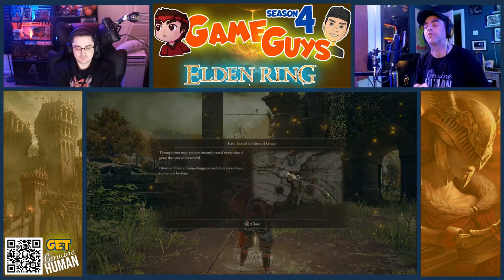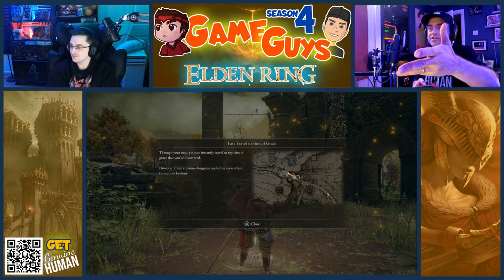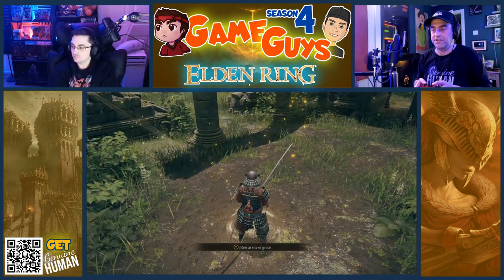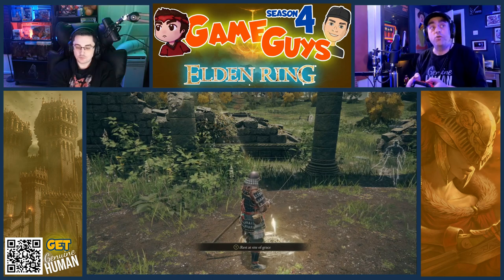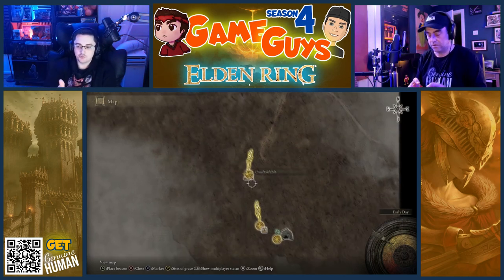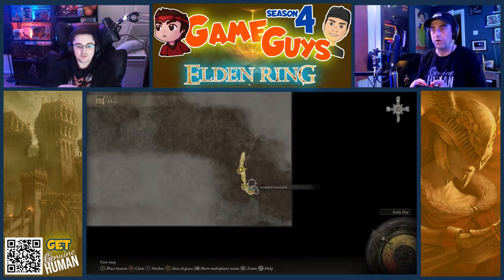60 frames per second! You can fast travel to Sites of Grace by going to your map menu. Right analog stick — pull down to zoom out. Move your icon, Dad.